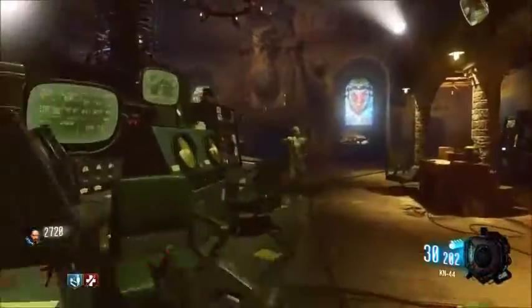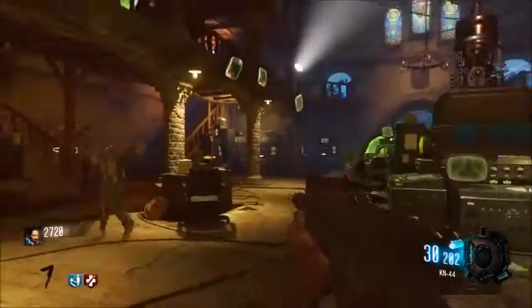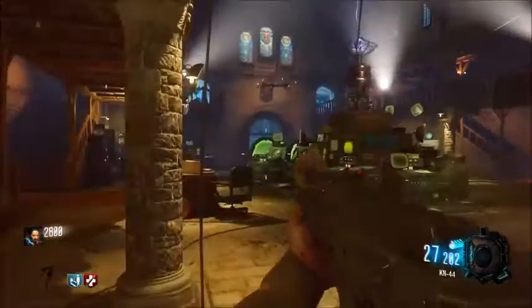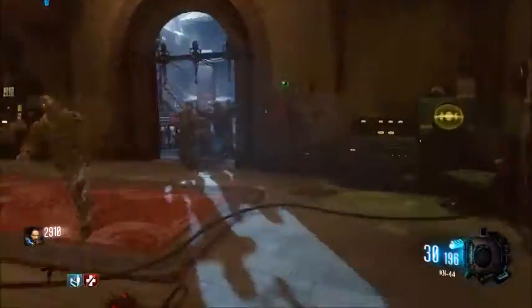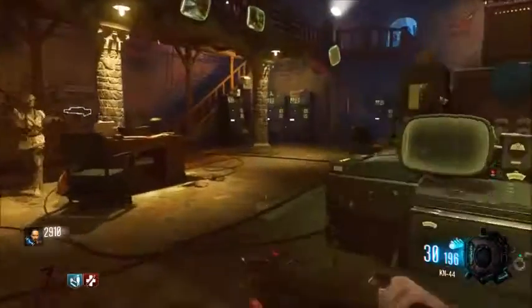Let me show you guys what it looks like. When you see this little thing, that's pretty obvious — it's the dragon. And when you completely feed them, they'll breathe fire, flip out, and then leave. If you haven't played Mob of the Dead, there you go. Pretty simple if you have.